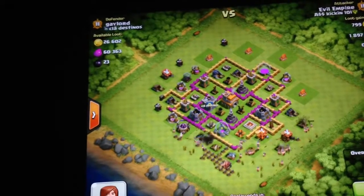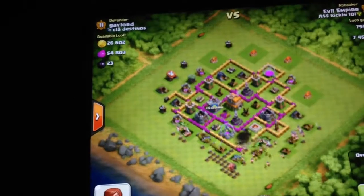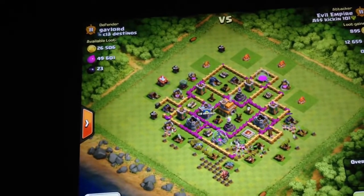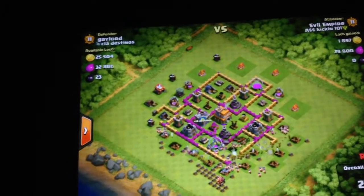Now I'm deploying the rest of my infantry in, and Wall Breakers are coming in again — Wall Breakers right there by that hidden Tesla.